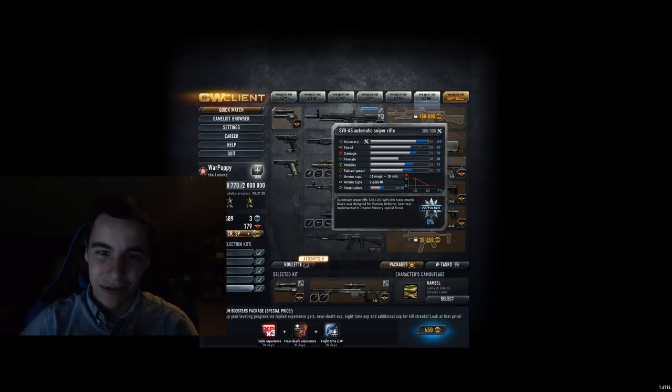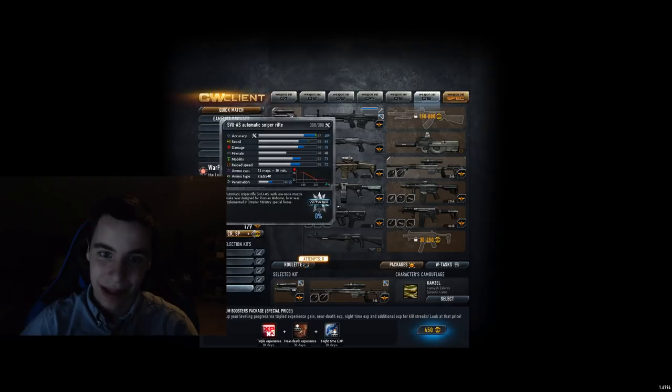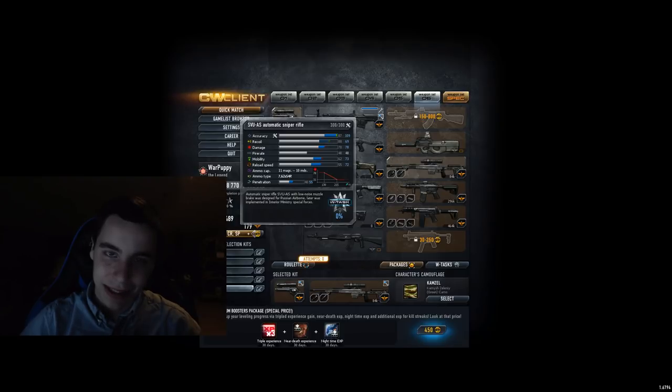SVUAS automatic sniper rifle — I dislike the idea of automatic sniper rifles. I think it has too much recoil. I'm going to put it on a high C tier. I don't like this at all — it feels like it has way too much recoil.